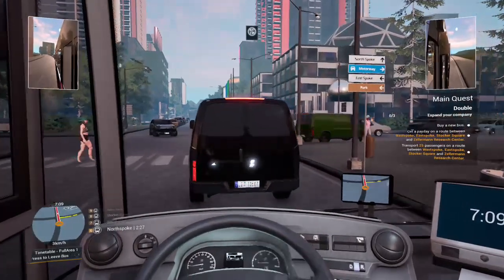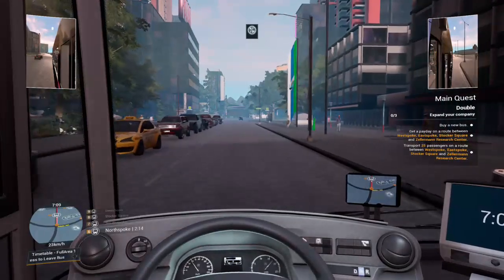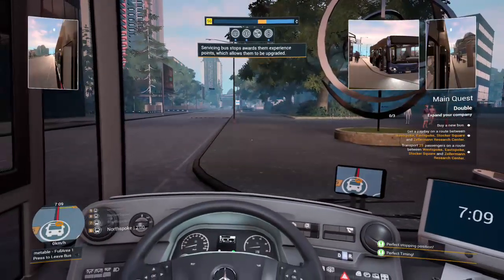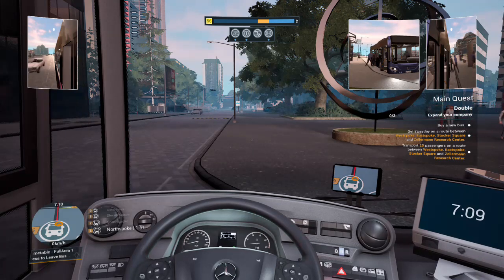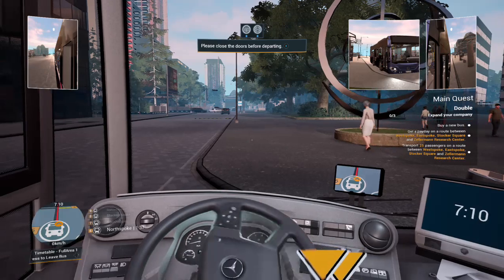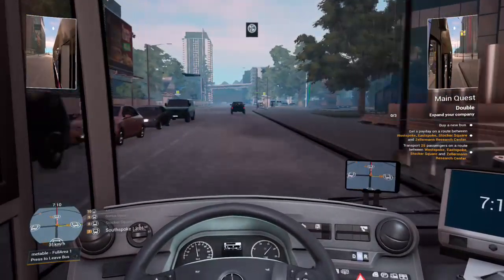Driving behind vans, now someone's crossing — so you could have gone. The logic of these people. Only a couple more stops and then I'll go get a new bus. 27 minutes in and the first set of missions is done — not too bad. So I've got to transport 25 people between Westbrook, Eastbrook, Stocker Square and Zermon. 'Pizzas at the new Italian restaurant are huge.' Well, that's because they're pizza — Italian people make pizza. Thought that car was going to crash into me. We're now at South Spoke.